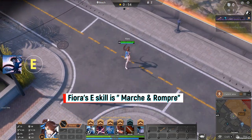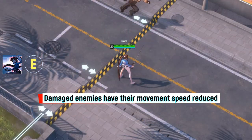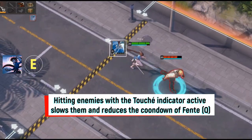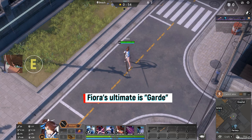Fiora's E skill is Marché Romp. Fiora dashes to the target area, dealing damage. Damaged enemies have their movement speed reduced. Hitting enemies with the Touche indicator active slows them and reduces the cooldown of Font. If an enemy is hit, Fiora can use the skill again to dash backwards.